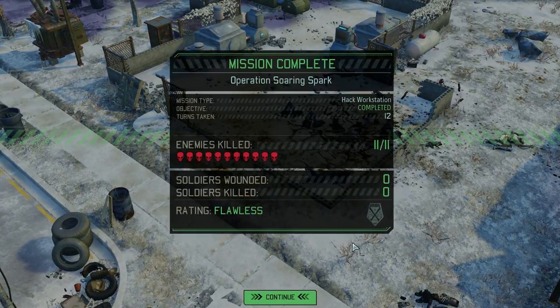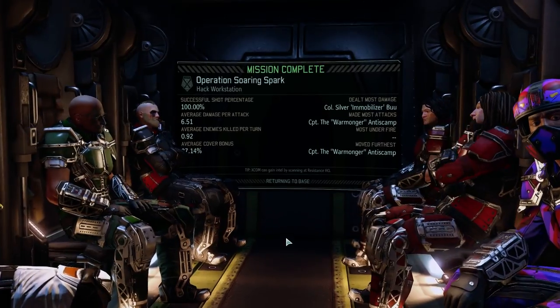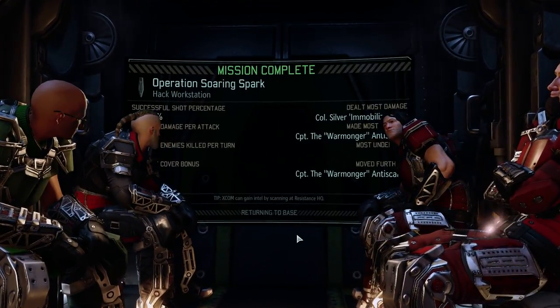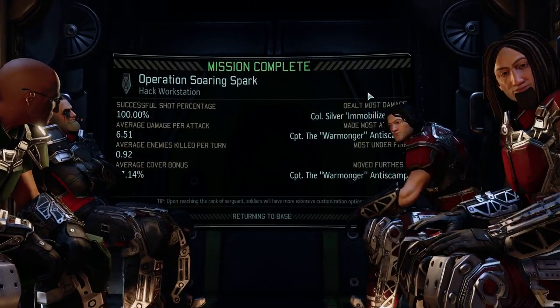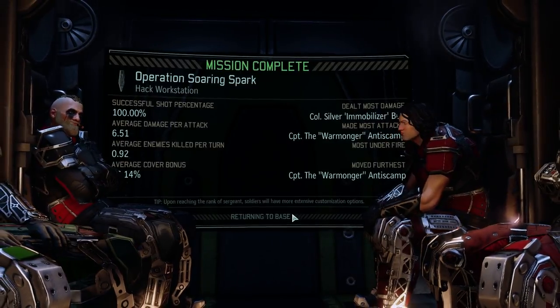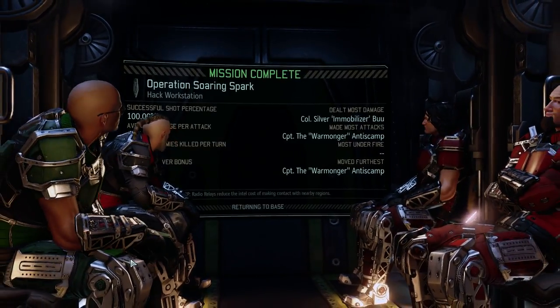Status confirmed — all hostiles are down and the area is secure. Mission accomplished! Another flawless mission. We were really saved by the Serial ability from Silver Boot and the Face Off from Thane — without that this would have been a bad experience. I'm pretty pleased with how this went. We only took 12 turns, came very easily to the workstation. Everyone's looking pleased. Thane dealt the most damage and he's going to be even more intimidating when we get him the better sniper rifle.